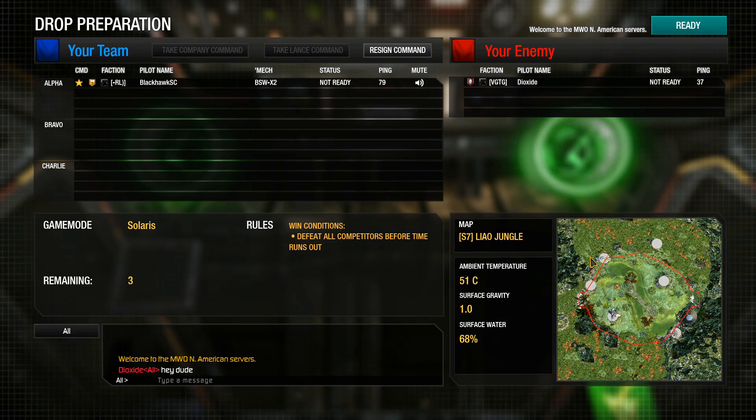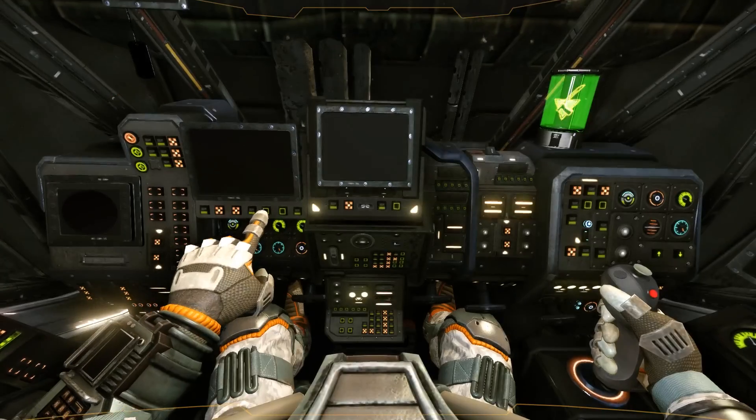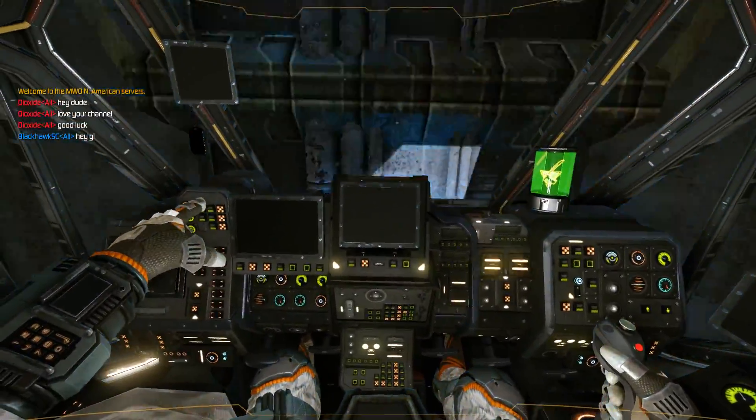Five new Solaris-only maps are used in the game mode, and before the start of the match, you and your opponent can ban maps. I believe each player can choose 2 maps to be eliminated.